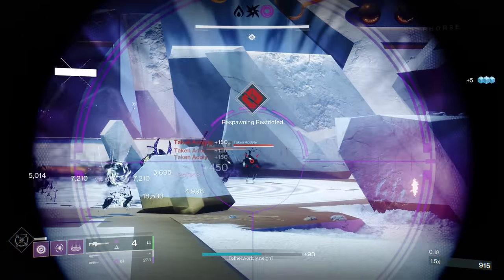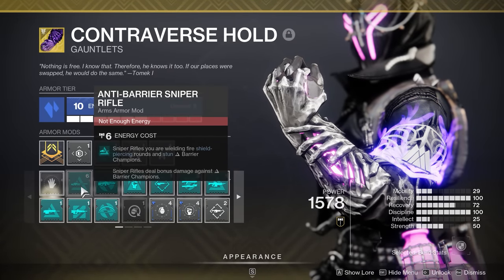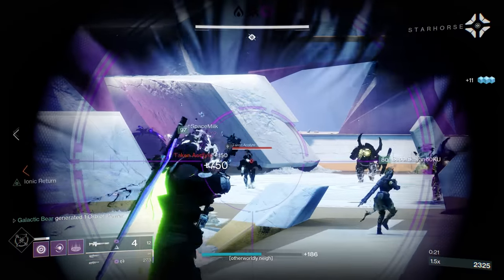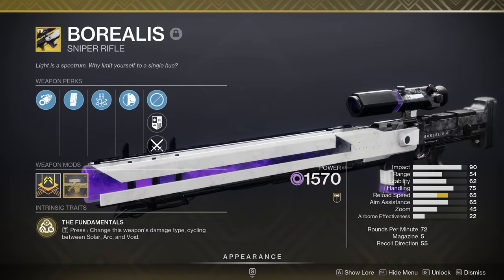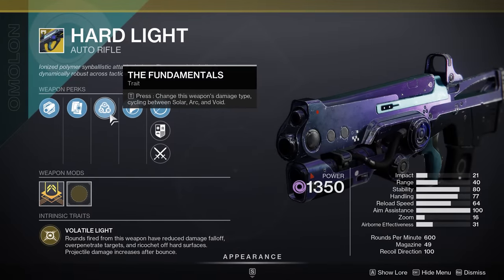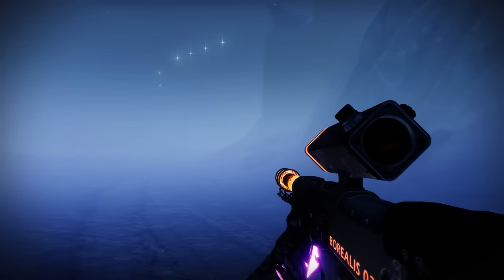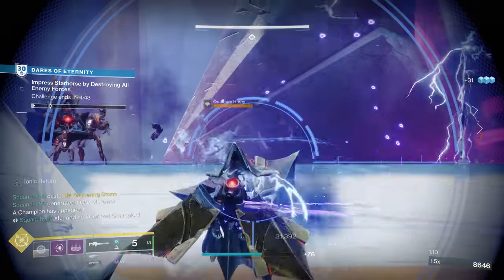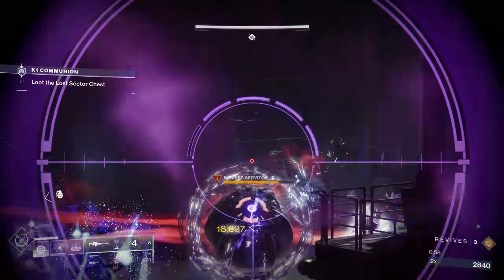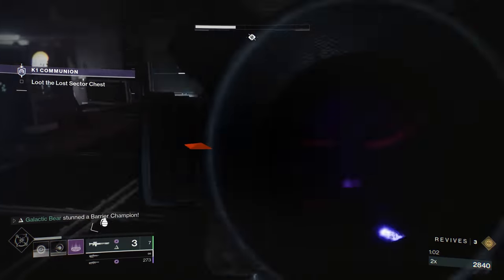Speaking of endgame content, our next gun is a somewhat niche pick. However, due to the return of Anti-Barrier Sniper Rifle as a seasonal mod, Borealis is a decent choice for those wanting to conquer Grandmaster Nightfalls this season. Borealis has the exotic perk The Fundamentals, which it shares with the auto-rifle Hardlight. This allows you to switch to whichever elemental alignment you want just by holding the reload button. In Grandmaster Nightfalls, being able to quickly switch to whichever element you need to break those annoying enemy shields can be invaluable. Adding Anti-Barrier Sniper into the mix will allow you to shatter shields left and right, making Borealis a solid choice.